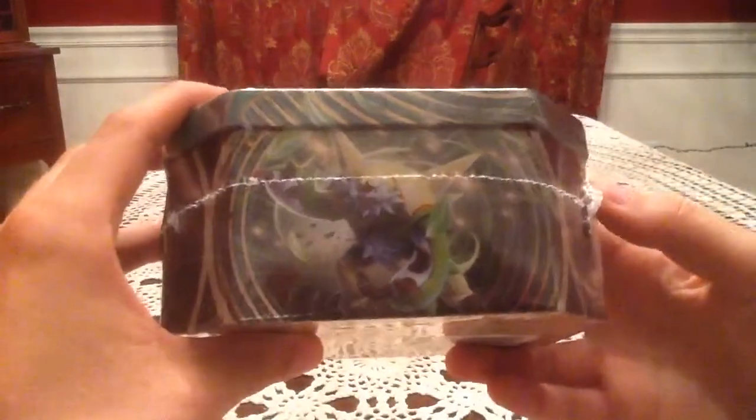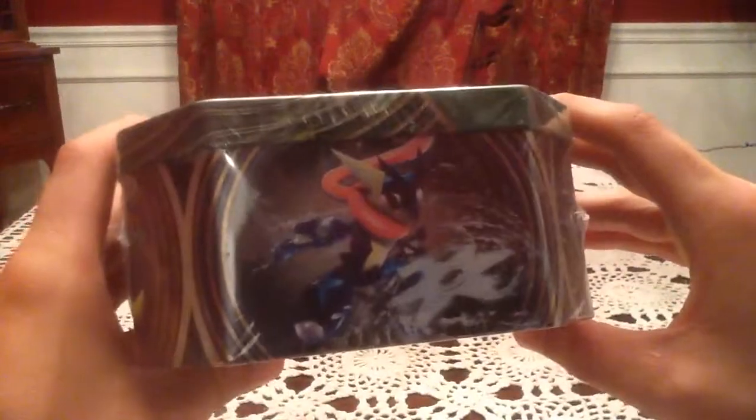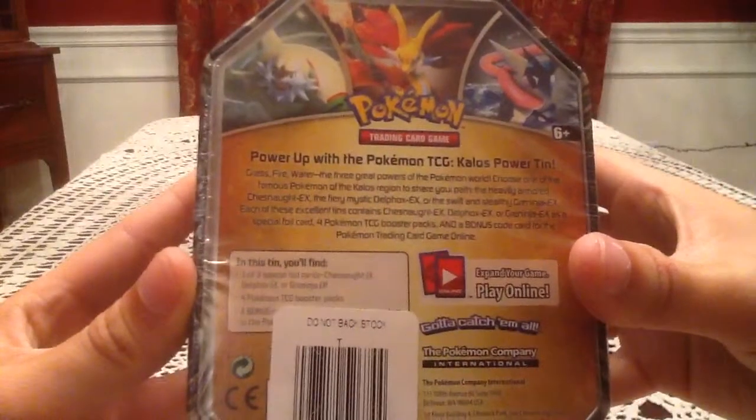Let me show you guys the sides. I've got Chesnaught there, Delphox on the bottom, Greninja on that side. There's a little sticker that says what is included, and the back, which you can pause and read if you like.